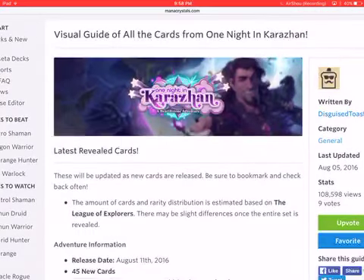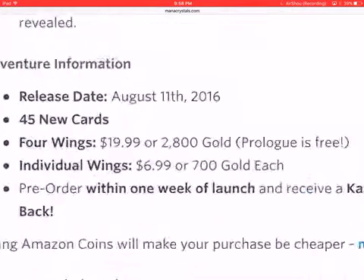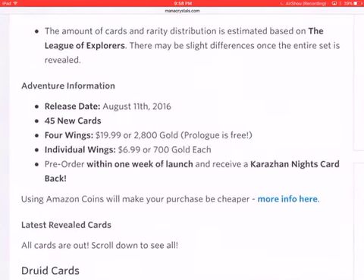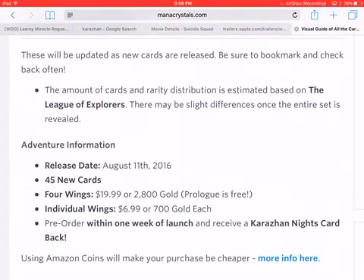Hey guys, today I'm gonna review the cards from One Night in Karazhan. It's a new adventure coming up August 11th, releasing 45 new cards. It costs $19.99 US dollars for four wings, and the prologue is free — so it's technically five wings but everyone gets one free.